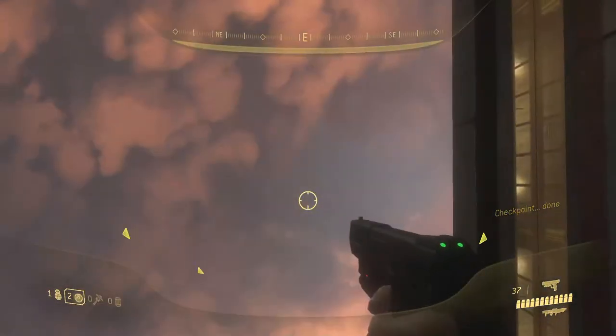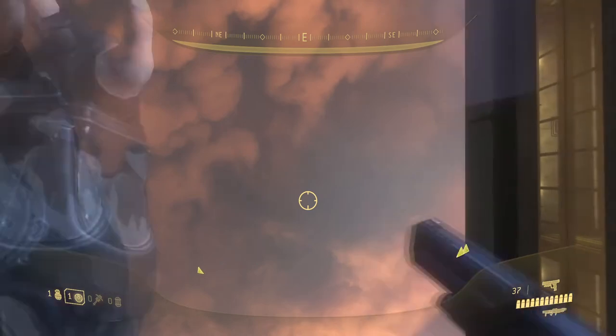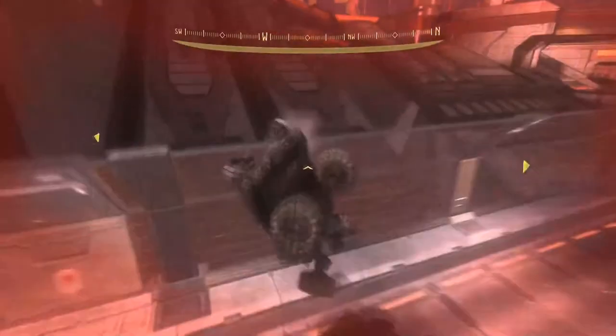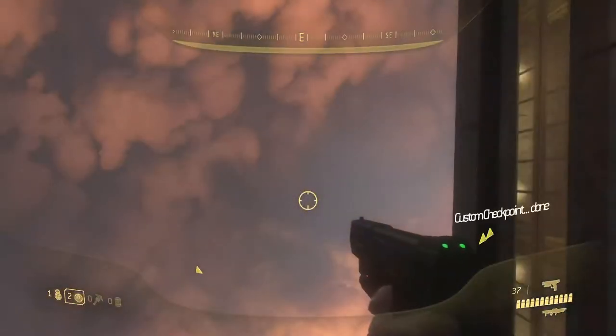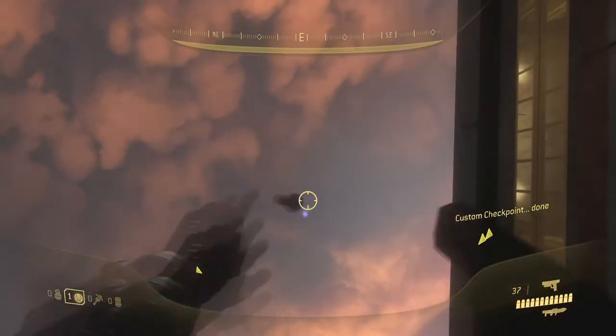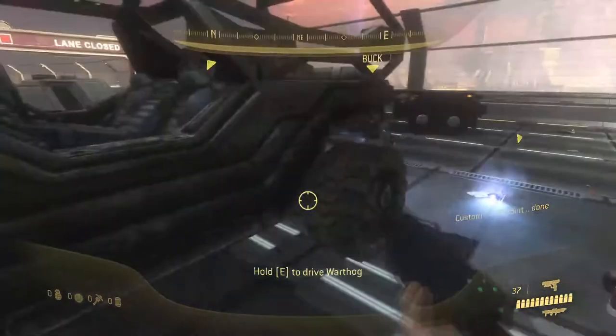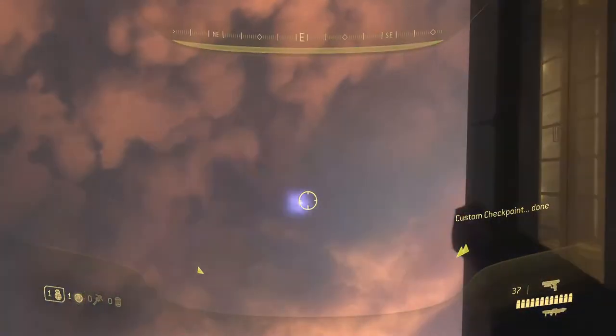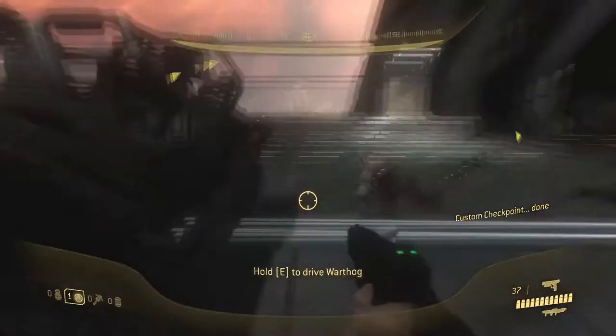You're going to basically jump, plasma, then frag, and then you're going to throw a plasma behind. With this, it's really just going to be a lot of trial and error — find what works for you. When I was recording this tutorial, I took a lot of time to get this because this one's really hard.